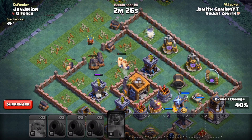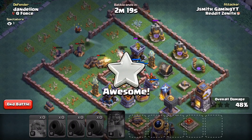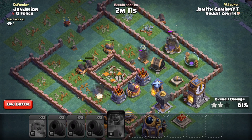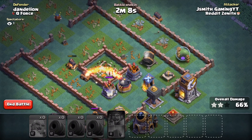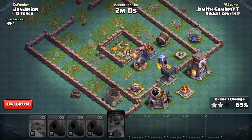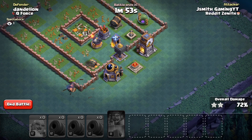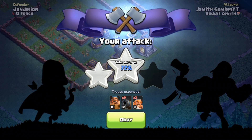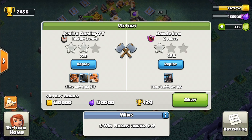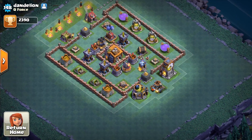We got the two stars at least. A couple cannon carts are still alive and we're at 69% — need to break that magic 70. The cannon cart at the bottom is still going. We end at 72% — same as the last attack. Not sure what the opponent did, but that looked like a very strong Builder Hall 7 base — no joke on the defenses.